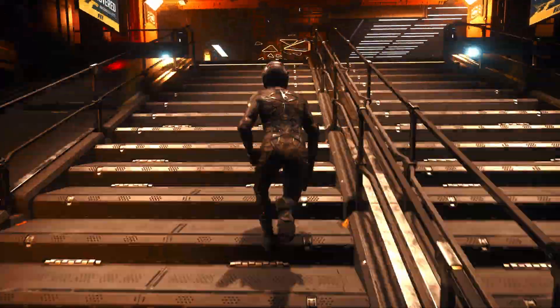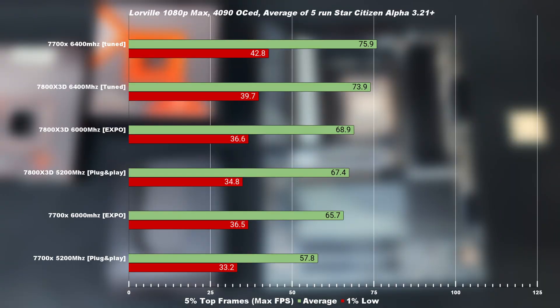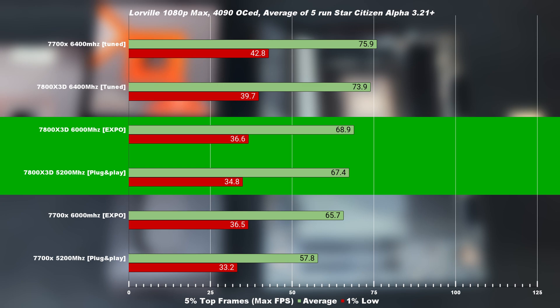Both CPUs use the exact same motherboard and Adata DDR5 from Team Group. See the description below for both the settings and test setup. Starting with the most demanding location in Star Citizen, out of the box and with EXPO, the 7800X3D is marginally better than the 7700X.